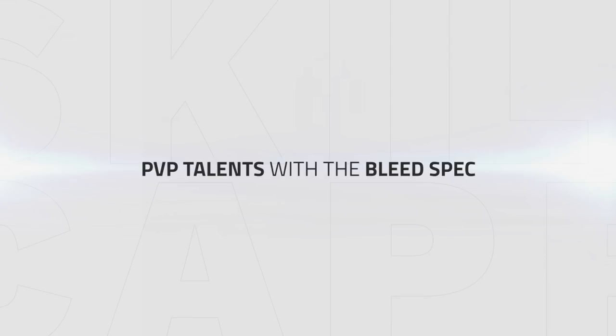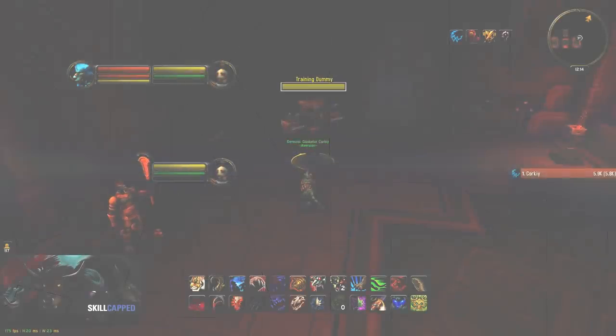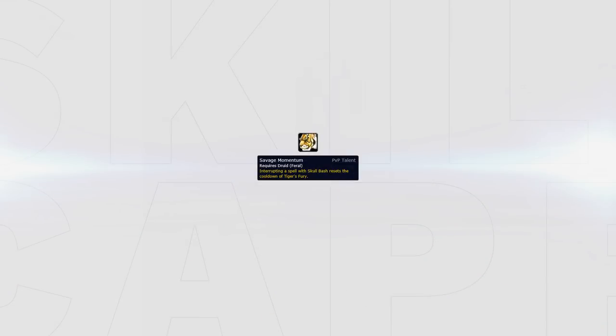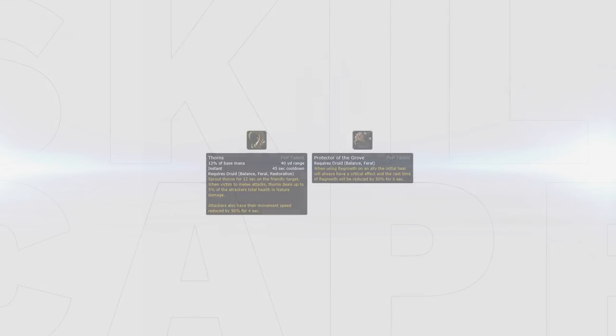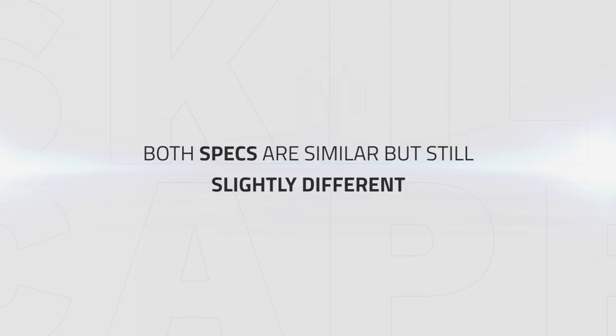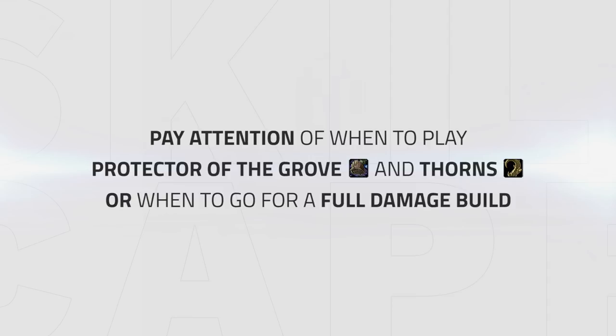For the Bleed spec, you want to play different talents to really spread that AoE pressure and make it as effective as you can. Rip and Tear should always be considered when playing the AoE spec since it allows you to apply dots even faster. Savage Momentum can also be picked in the AoE build because Rip actually snapshots DPS based on your current stats — this means that if you use Tiger's Fury and apply Rip with 5 combo points, it does more damage over time than without Tiger's Fury. Ferocious Wound is also a go-to talent for the AoE build since there are no better damage options and you still use Ferocious Bites to refresh your Rip due to Saber Tooth. Again you can substitute one DPS talent for Thorns or Protector of the Grove if needed. PvP talents are quite similar between the two specs but you should pay attention to when to play more defensively versus going for a full damage build — this comes with experience.